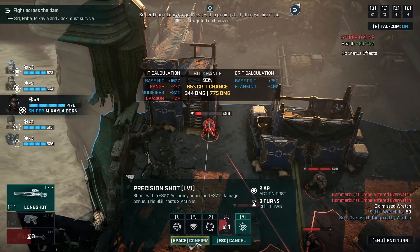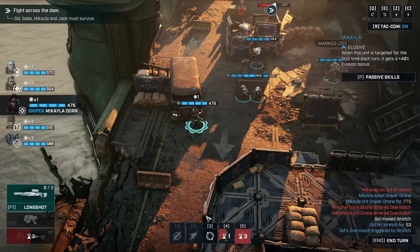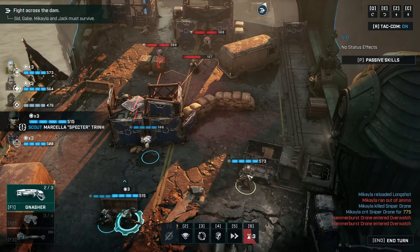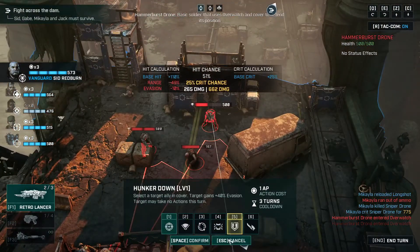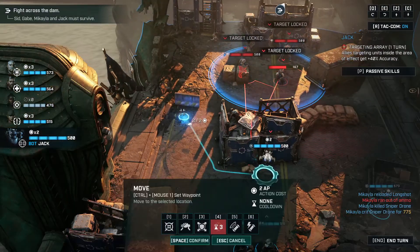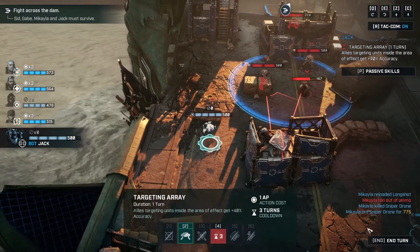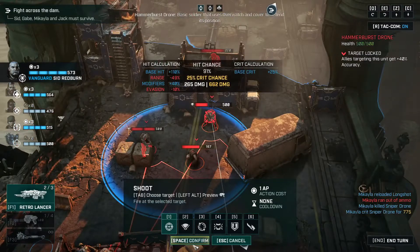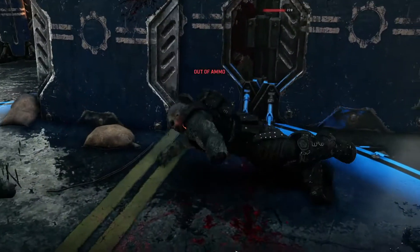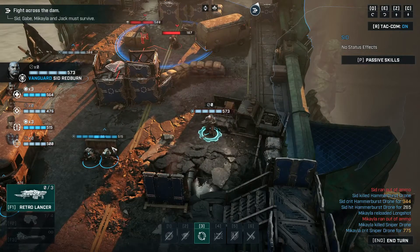93 percent chance to hit - and there goes his head. Perfect. Use the final action to reload. So now this guy can shoot - only 50 percent chance though. With Jack I can chuck this down. 91 percent - there you go. He's got one more shot - he's dead. And then reload. Gabe, do us a favor, come over here. 100 percent chance to hit. And do it again - need ammo. He didn't go down. That's annoying.